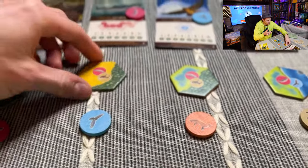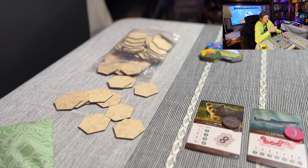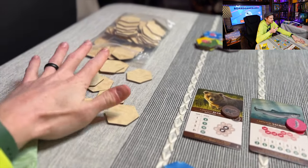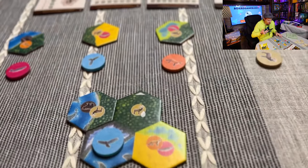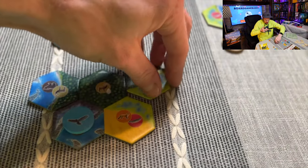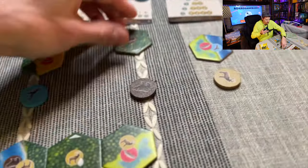After taking your pair, refill the display by drawing one new tile and one new disc. Then it's the next player's turn. Note that the number of tiles used depends on your player count - two, three, or four players - so check the rulebook. You just keep taking turns: choose a pair, place the tile, place the disc, refill the display.